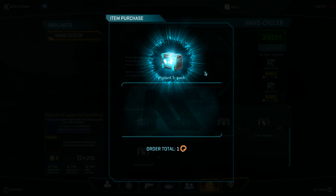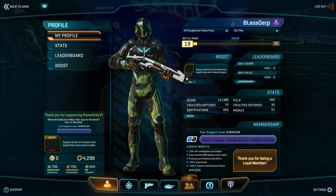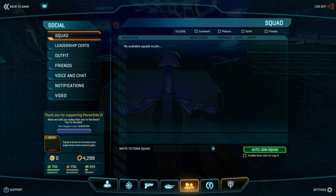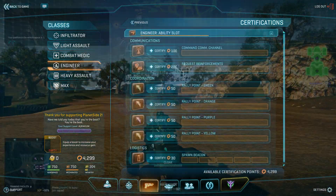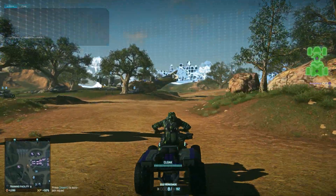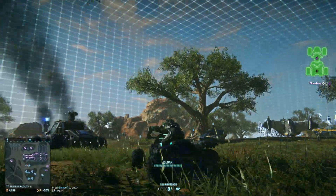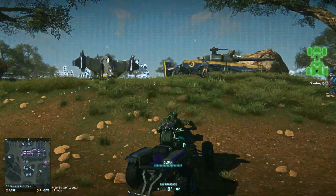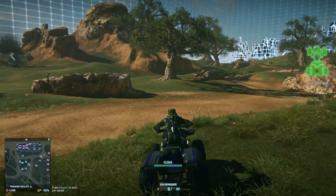You can automatically get an implant immediately upon implementation of the new system. The Cert tab is missing, but you can get access to Certs in the Classes menu. If you're looking for the Leadership Cert tree, open up the Social tab to unlock Leadership Chat. Also, stop blowing up your Flash — Nanite Ned and his goons have made it more difficult to flip and spin out in them, so you can save your mechanized resources for that lovely Lightning that is now available at every vehicle terminal.